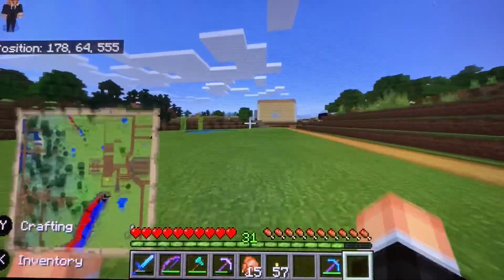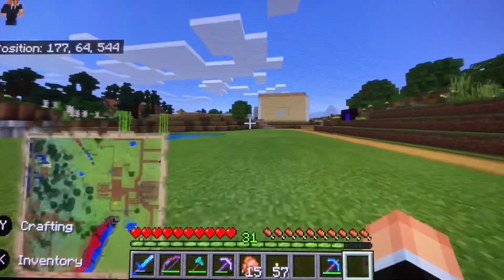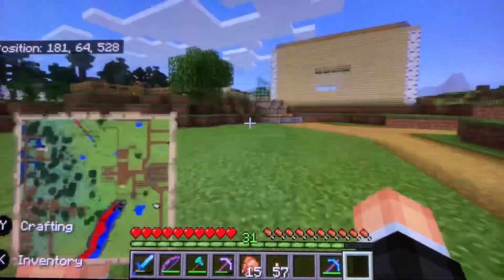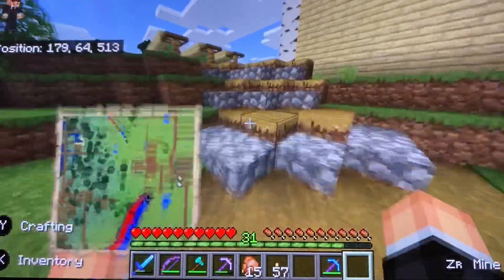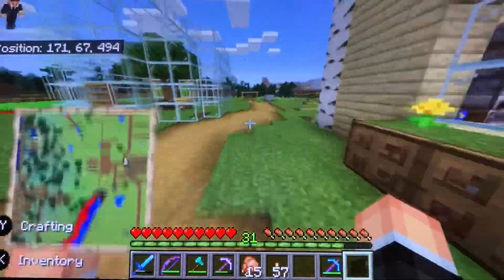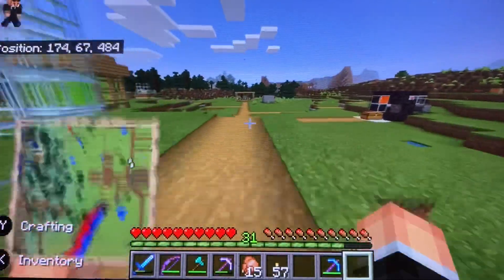Oh, and I want to show you guys something else. I've been trading with him and I'm finally able to get the ocean explorer map. Unfortunately he didn't have a woodland mansion one, so we're gonna have to get another one. Soon I think we're gonna make a villager breeder.